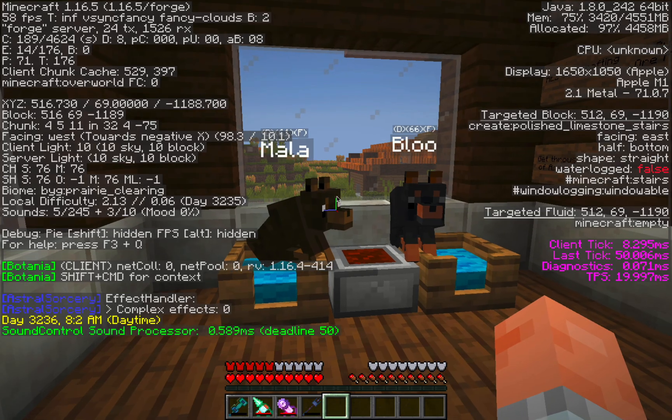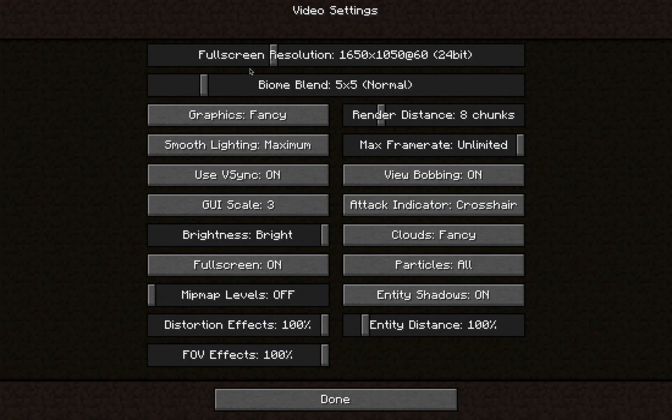You'll see it dips quite a bit. To go over video settings, I'm playing at 1650 by 1050 instead of retina resolution. I noticed there's not really a difference — you could probably play at retina resolution with no problems. The biggest reason for dips is that I'm pretty sure this is CPU bound, so no matter what happens the M1 graphics can handle the game, but the CPU maybe can't.